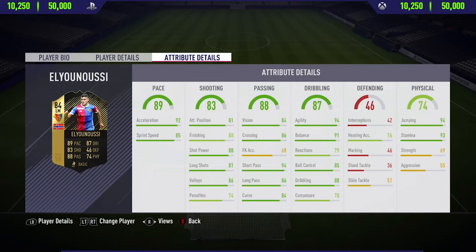As you can see, he's got 92 acceleration, 85 sprint speed, 94 agility and 91 balance. He also has really good long shots at 81 and 88 shot power, along with 86 volleys. He also has 93 stamina, so he can basically run for the whole match without getting tired, and he also has 88 dribbling, which is very, very good.